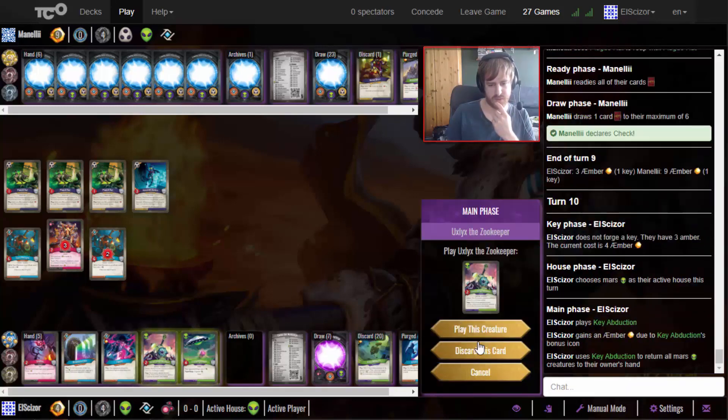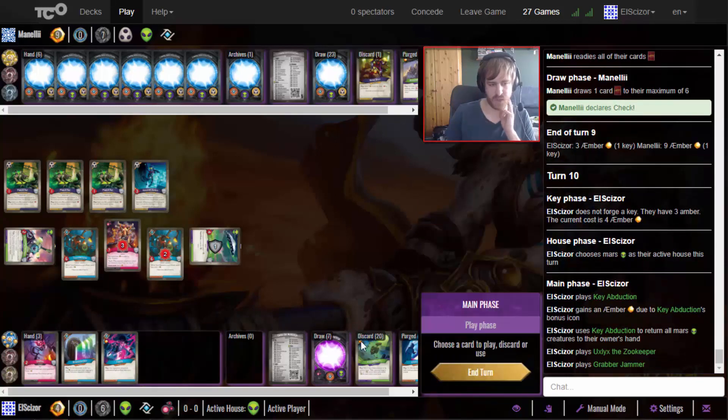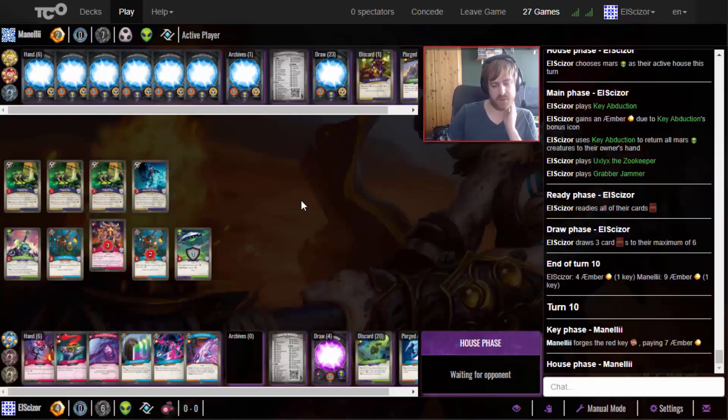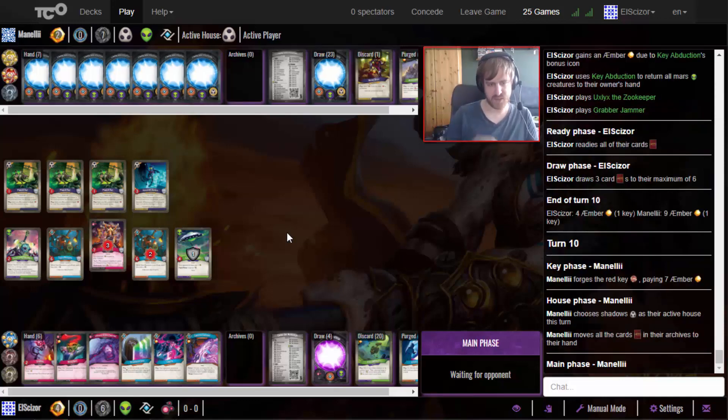Just play the Key Abduction, get the Zookeeper here, get the Grabber Jammer - so he has to pay a total of at least seven. We need to find a way to get a True Barrow soon because we want that amber. Okay, I guess he goes Shadows again with the Sucker Punch.